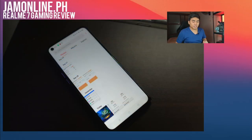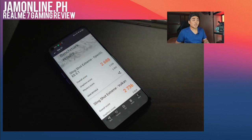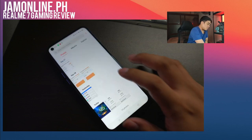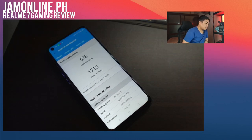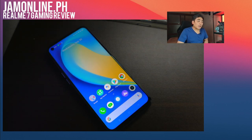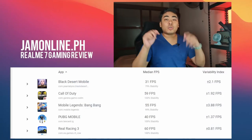Now for the benchmark scores. In 3DMark we got 2688 on OpenGL ES 3.1 and 2736 on Vulkan — very good results. On AnTuTu we scored 300,842, defeating 32% of users — impressive for a smartphone at this price point. On Geekbench we got 538 single-core and 1730 multi-core, confirming the Helio G95 is a powerful mid-range gaming chipset.